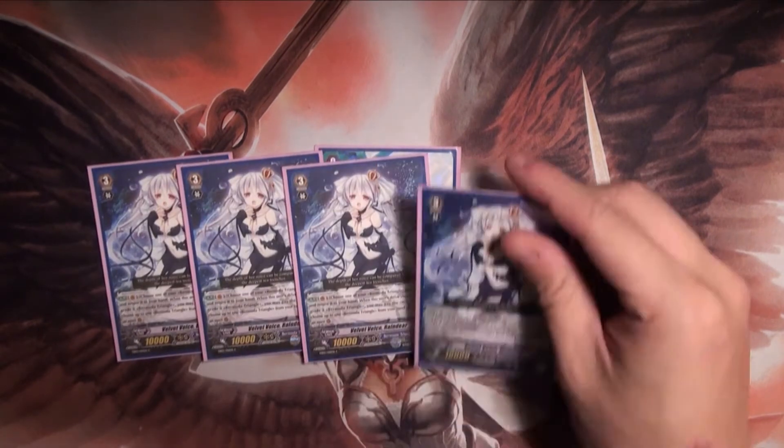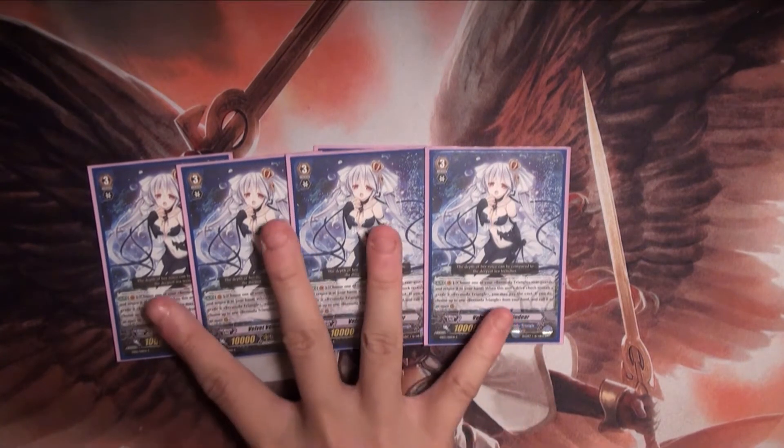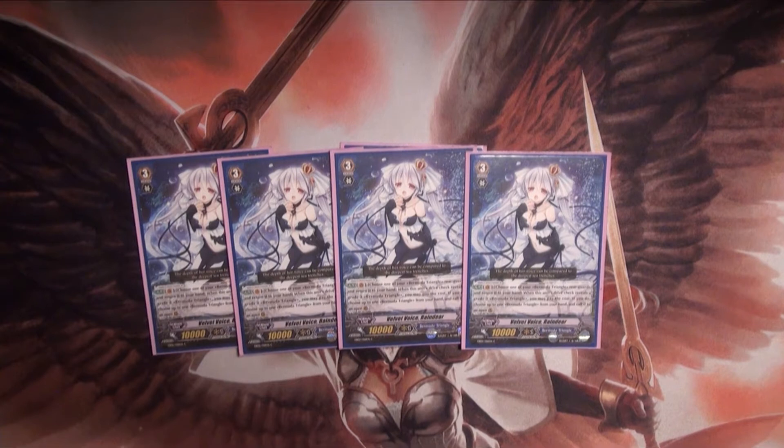The first grade 3 card we have is Velvet Voice Reindeer. When this card drive-checks a grade 3, return a rear guard and play a rear guard. So it's like a Zurich hyzer, but better. It returns grade 3s into stand triggers, and a lot of abilities have return-to-hand abilities and gameplay abilities, which are very, very good when coming to play in Bermuda.